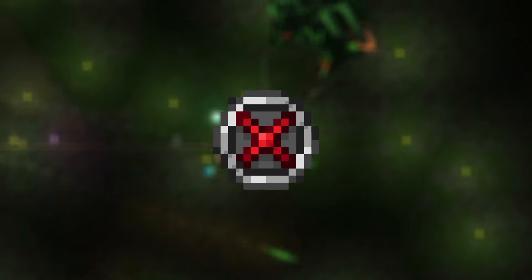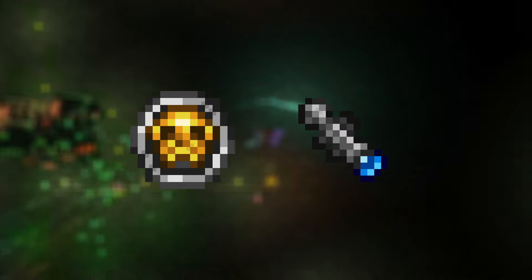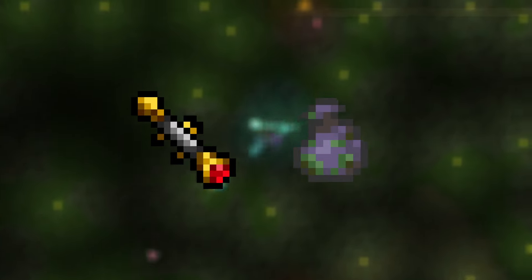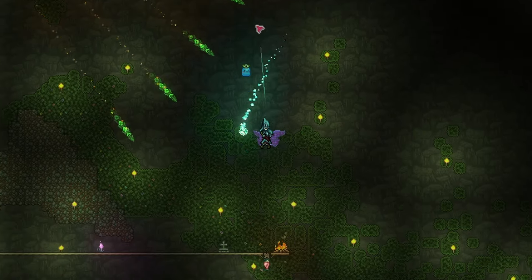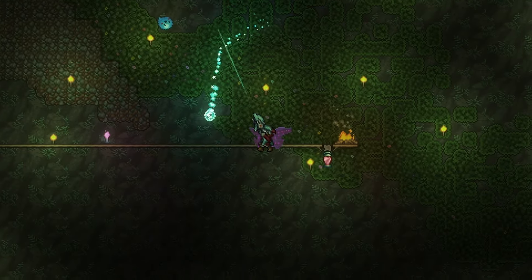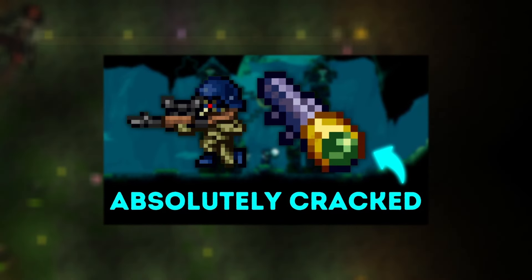To get the Recon Scope, you'll need to make the Avenger Emblem, which I explained how to do earlier. Then mix that with the Eye of the Golem to make the Destroyer Emblem. Then mix that with the Rifle Scope from Skeleton Snipers in the post-Plantera dungeon to make the Sniper Scope. And lastly, mix that with the Putrid Scent from Corrupt Mimics to make the Recon Scope. Corrupt Mimics can be manually spawned by crafting a Key of Night and placing it in an empty chest when in a Corrupt World. If you're not in a corrupt world, make a new world with the Corruption and spawn the Mimic there with the Key of Night. For more information on how to get the Recon Scope, check out the video linked in the description below.